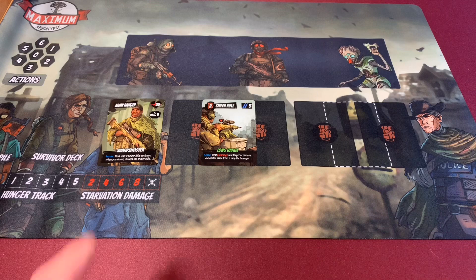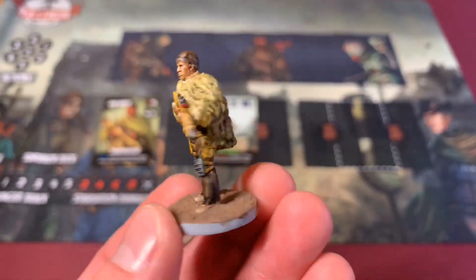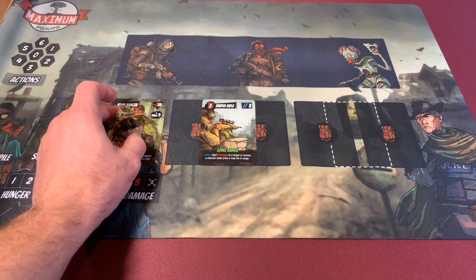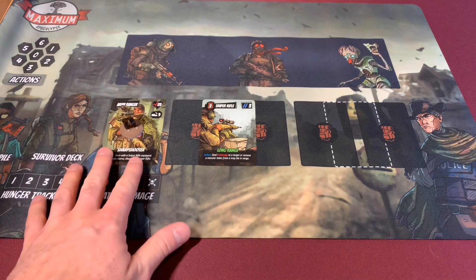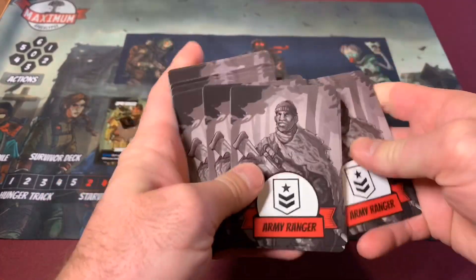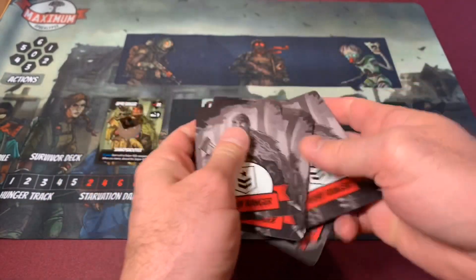Next, we're going to grab his miniature. I've gone ahead and painted him up pretty close to what he looks like on his card — he's got his sniper rifle and he's ready to go. We're going to put the miniature right there and place them on the board once it's all set up. We're also going to take his unique deck, shuffle it up, and put it down here where it says survivor deck.